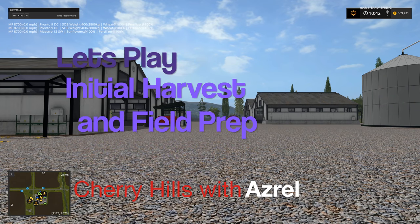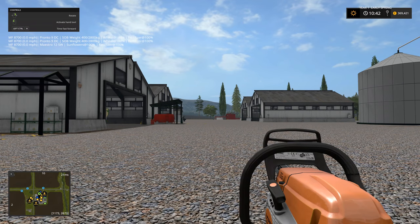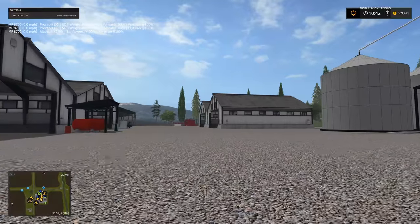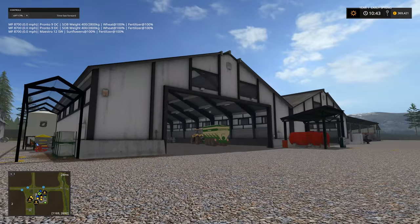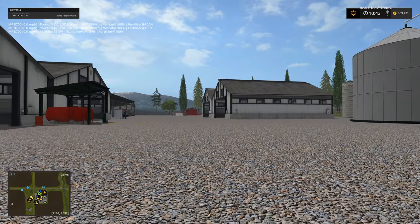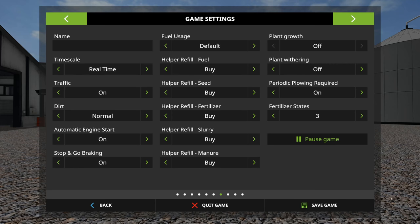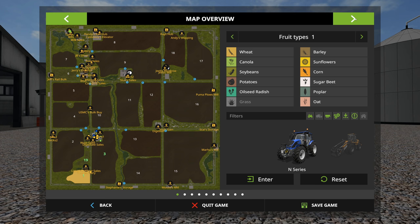Hello and welcome to our first proper episode on the new Cherry Hills map. We will be doing a couple of jobs today as part of this episode, and this is going to kick off a bit of a series of things we're going to do. This is a multiplayer map and there will be things done off camera, so we have a few chores to do. We pre-prepared the map with some equipment and we still have our starting fields.